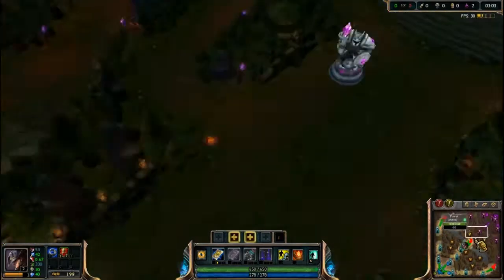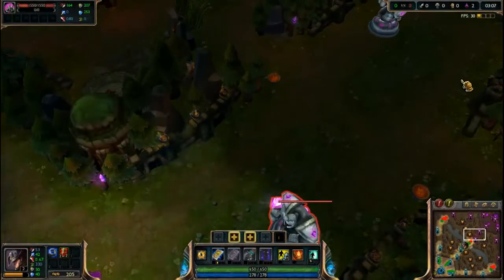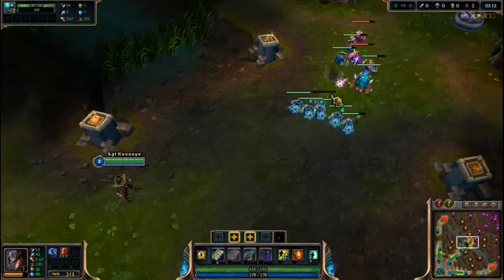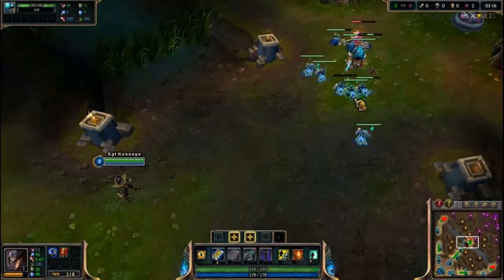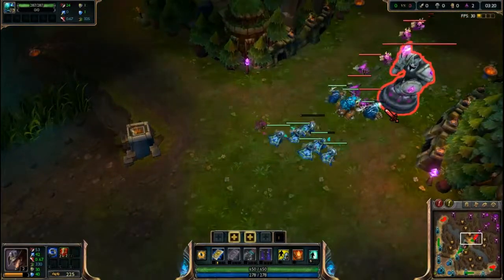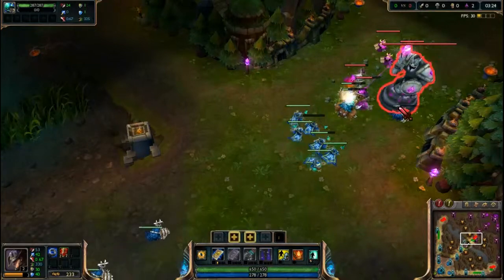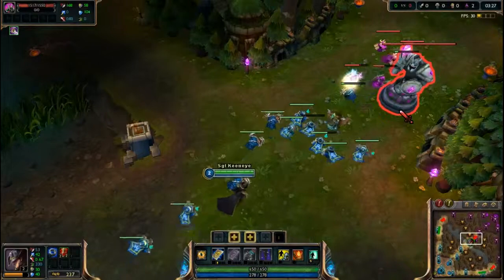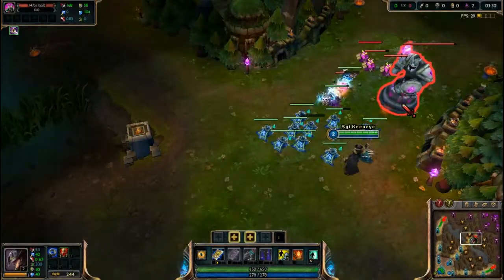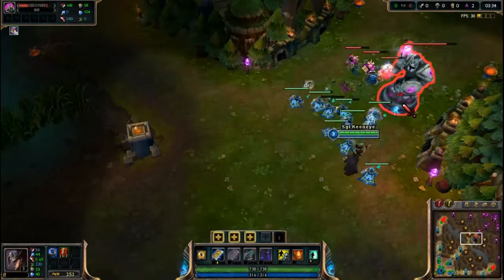There are three towers in every lane. These are defensive towers. When you go in range and you have no minions — minions being these casters, either melee, cannon, or caster creeps — if your creeps are on the tower and you walk up and start attacking the tower, you would not get hit by the tower. You want to damage the tower until it falls down. When a tower gets destroyed you get about 150 gold.